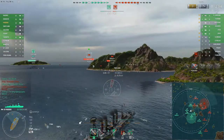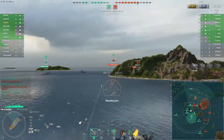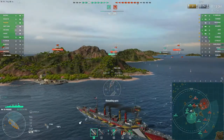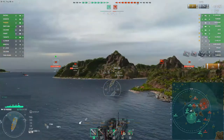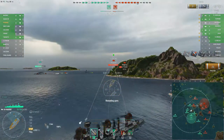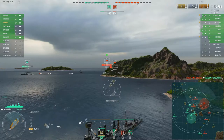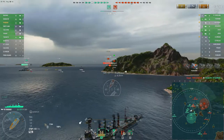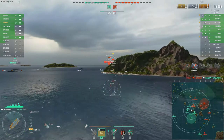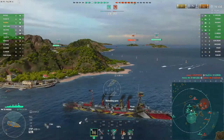That's why we're using the corner of this island. I often talk about using islands when you're in a cruiser. We're staying dark here — he's too far away to detect us; you can see this ring because our gun bloom only goes out to that far. We're going to switch to armor piercing for this Italian cruiser who just grounded himself.